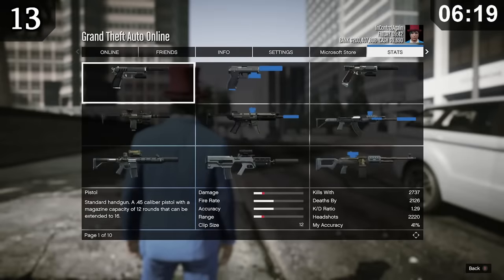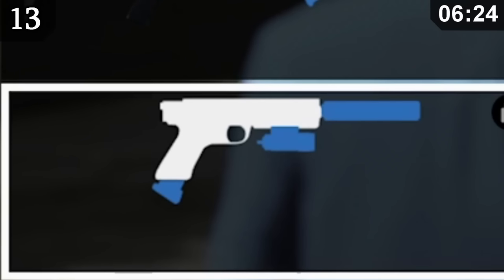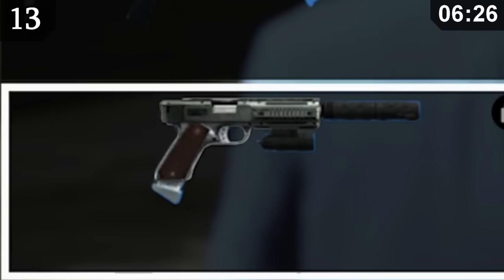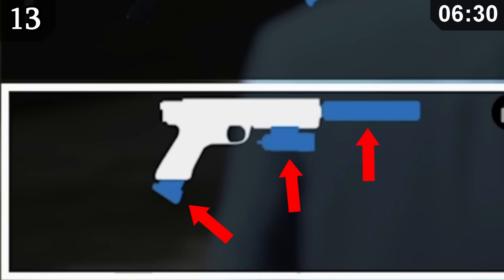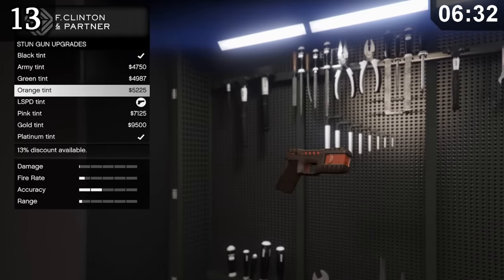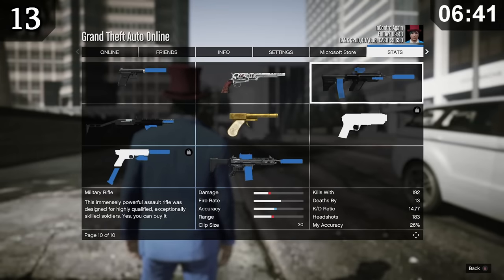For whatever reason, the stats for the stun gun are an absolute mess. The picture used for it is completely wrong — they seem to have used the EP pistol model instead. It also suggests the stun gun has attachments, which it clearly doesn't. The most interesting error is its apparent clip size of 2,104,529,083. It's quite clear that this was rushed.